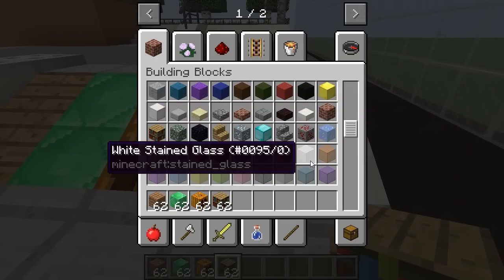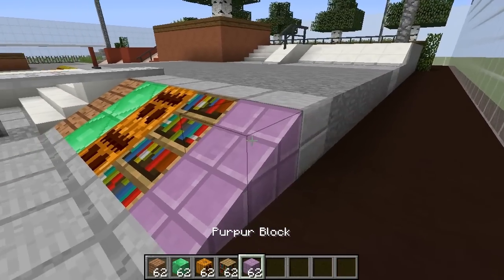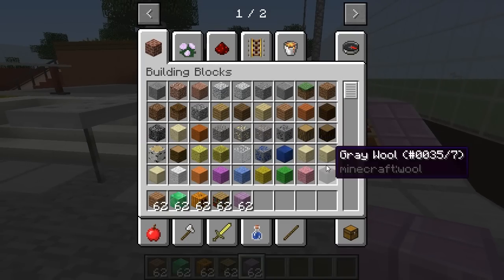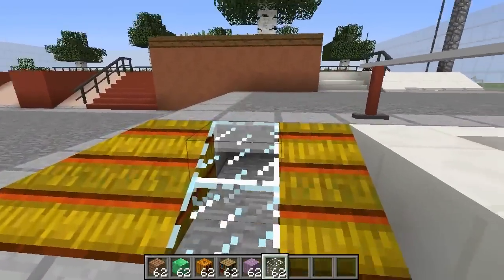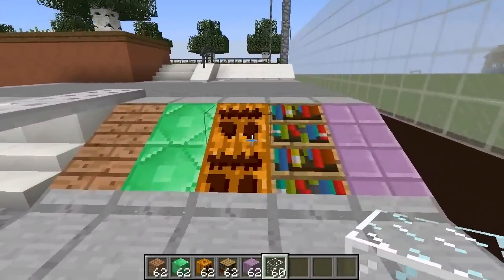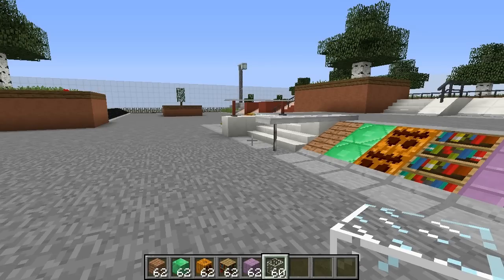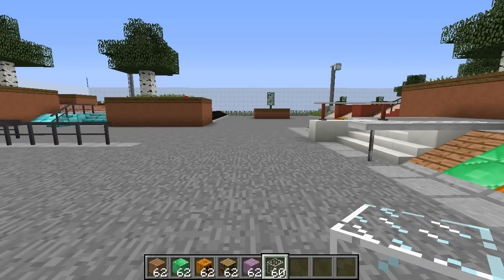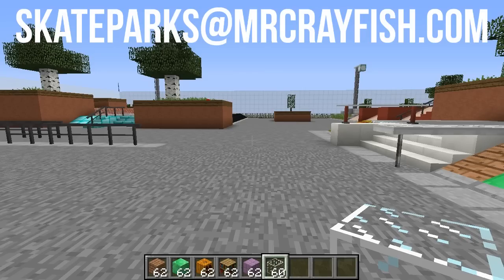What else can we do? Pepper block. You can do anything that you want — pretty much any full block you can actually use. We can also use glass if we wanted to. If you wanted to create a glass skate park, that would be interesting to see. And as always guys, if you want to send your skate parks and get them featured in these update videos, send them to skateparks@mrcrayfish.com.